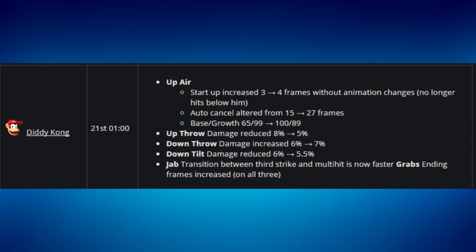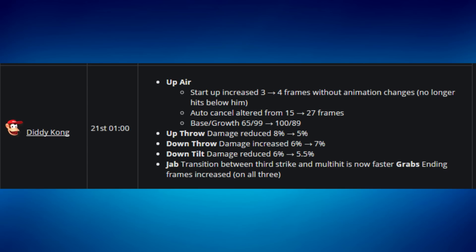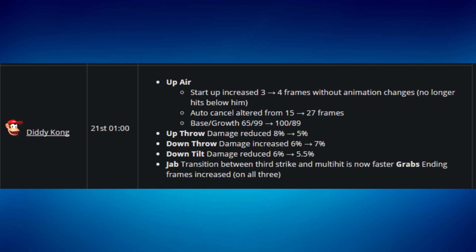This patch made Diddy's up air not only slower in terms of startup but also added massive landing lag — going from 15 frames to 27. That's 12 additional frames of lag when you land with the move, which is comparable to a smash attack sometimes. They also changed the base knockback and knockback growth to effectively kill the move's combo and kill utility.